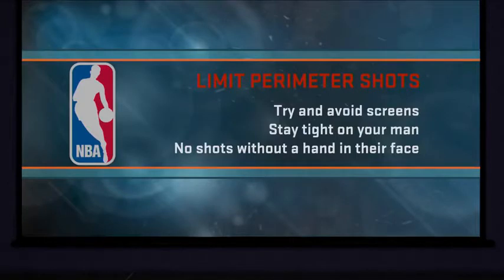Now, onto our next focus point. There are several good shooting teams we'll be facing in the future. We need to do everything we can to limit their perimeter shooting. If we give good outside shooting teams open looks, it's going to be tough for us to get a W. Let's take a look at some tape to see how shooters are getting open and the bad things that happen when you give those teams a good look at the basket.